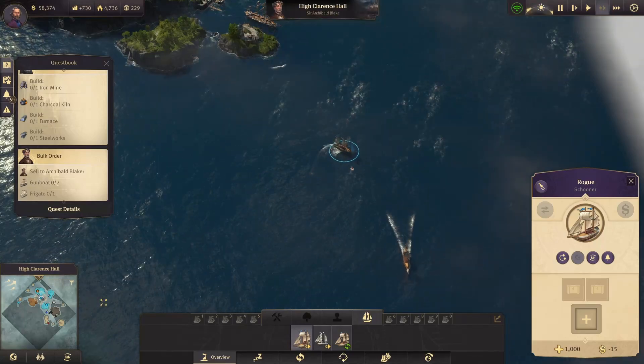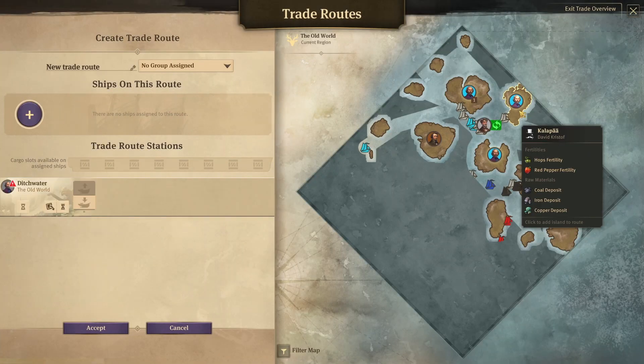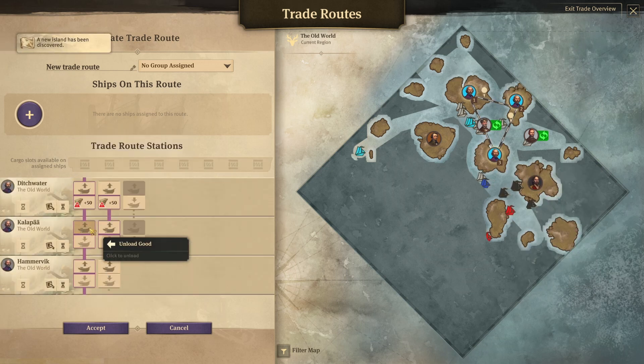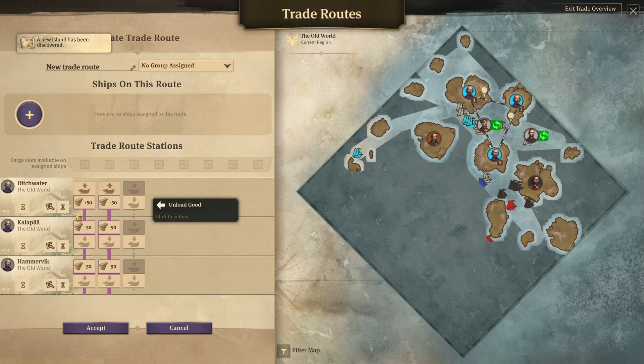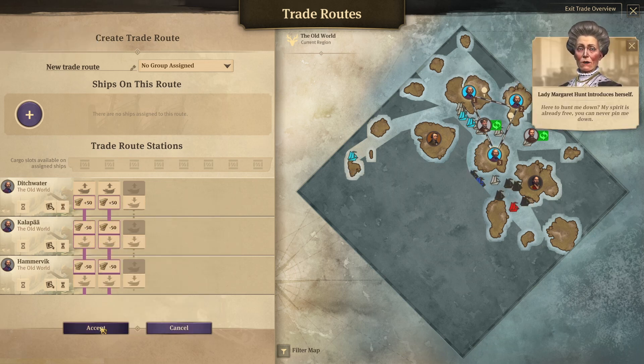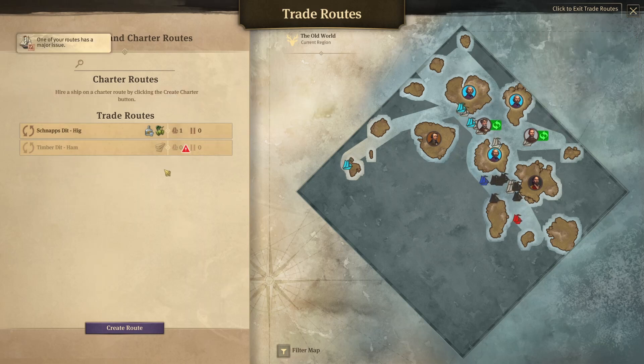Here is our ship. Let's put it on a trade route — it's going to go from this island to that one to that one, just transporting timber. First it takes the timber, delivers there, and if it's full it can deliver to the next one.